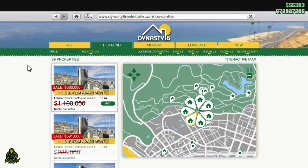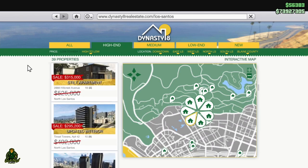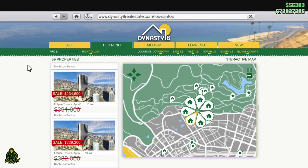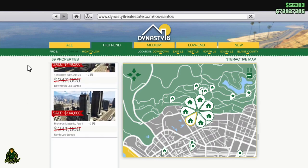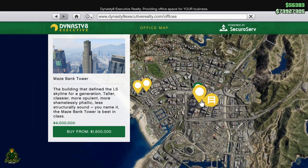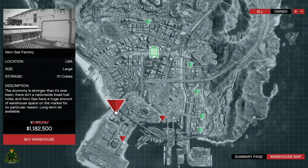40% off all high-end apartments, 40% off the Diamond Casino and Resort Master Penthouse, 60% off all offices, and 50% off all warehouses.